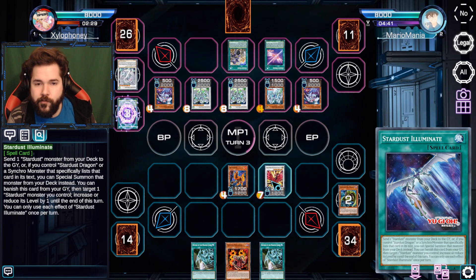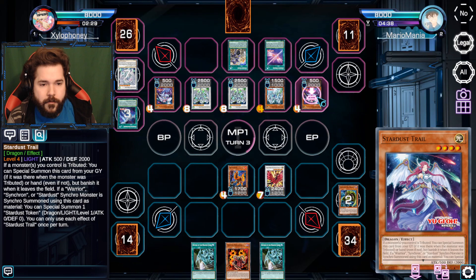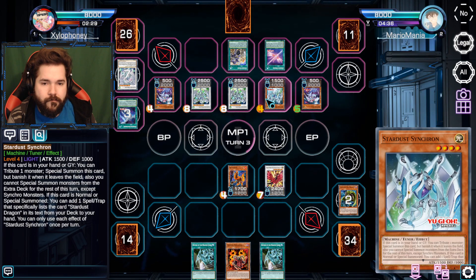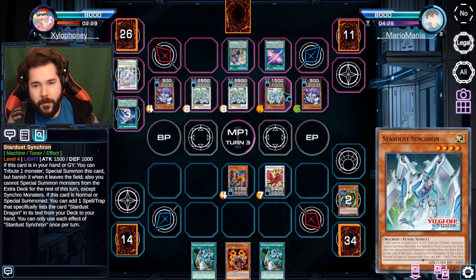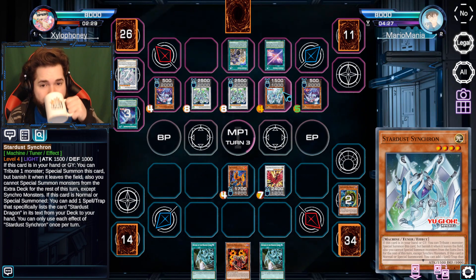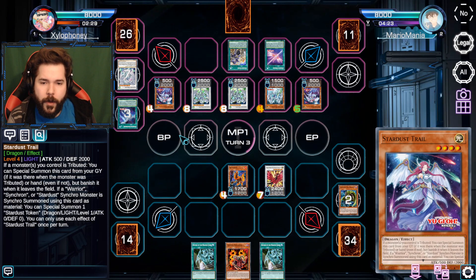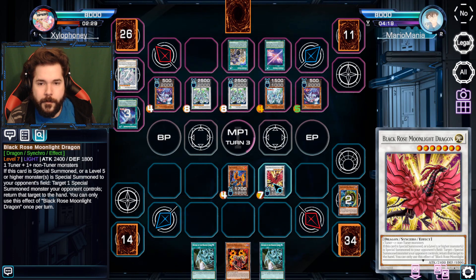Stardust Illuminate allows me to mess with the level - I'll mess with one of the Stardust Trails and make you a level three. Oh, I did forget to put a Spark in here but I don't really see the need for it since I already have all the other stuff. I guess just going for some basic attacks is probably best right now while I have the damage on you.